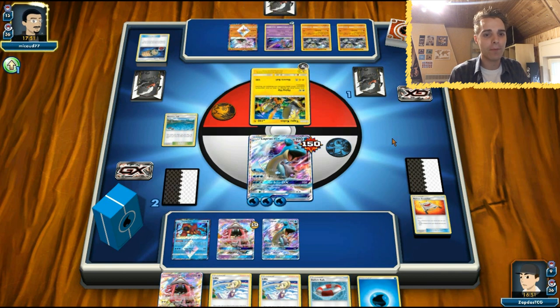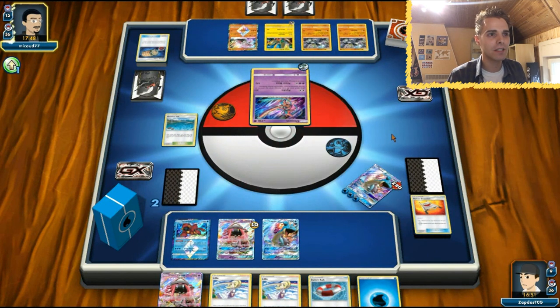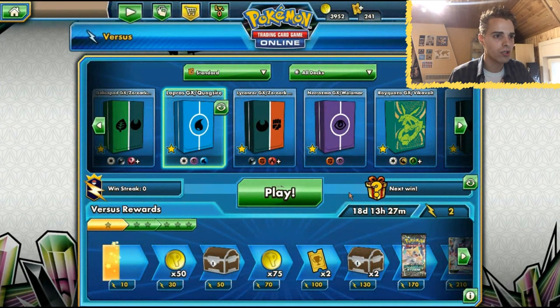That was a very fun match with Lapras - and we will get destroyed by Deoxys. So this list is very solid. Maybe we should check out Passimian in the next video - Passimian with Deoxys and all that shrine stuff. We got defeated. We take our defeat like a true man. We're going to play another round to see hopefully we can get all of these Lapras combos out.